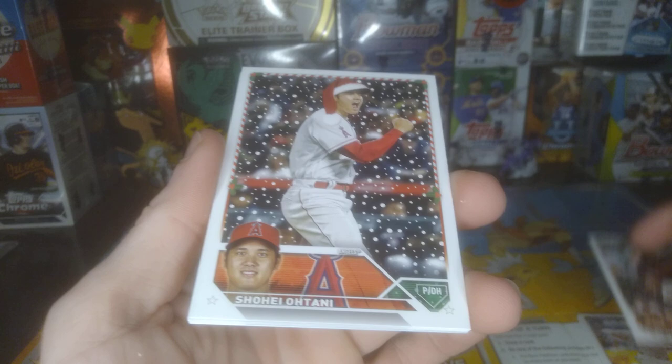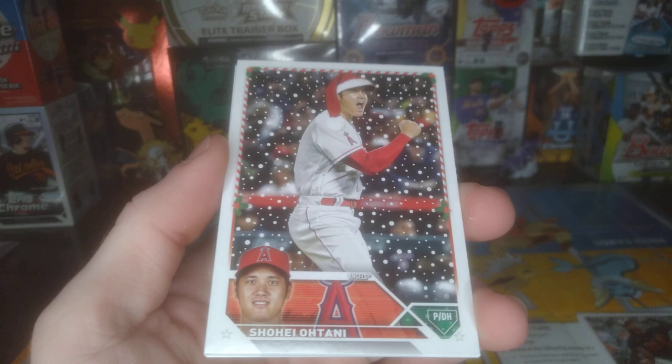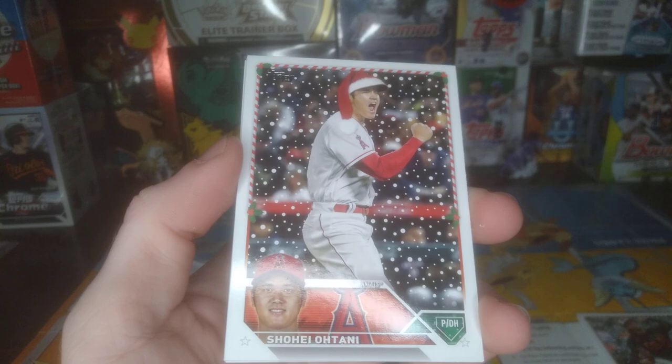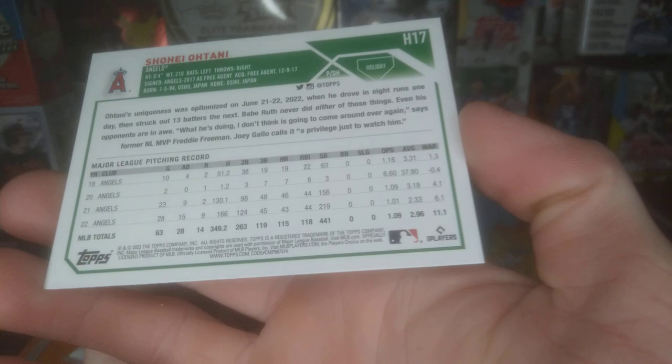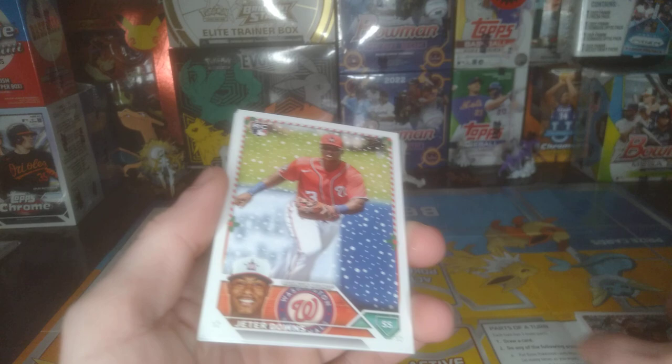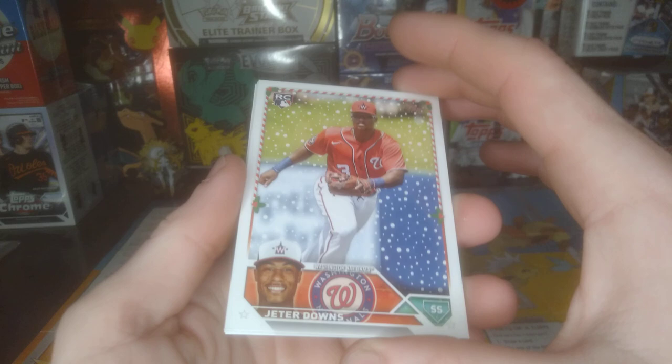I think there are SPs in this too, I just realized that. We got the Shohei — I can see it now, he's got a Santa hat on. That's pretty sweet. Let's see what number that is — 514. I'm not sure if that's an SSP or just an SP, but it's one or the other. It's cool, it's a Shohei. I'm always pulling Shohei cards it seems. Got Downs.